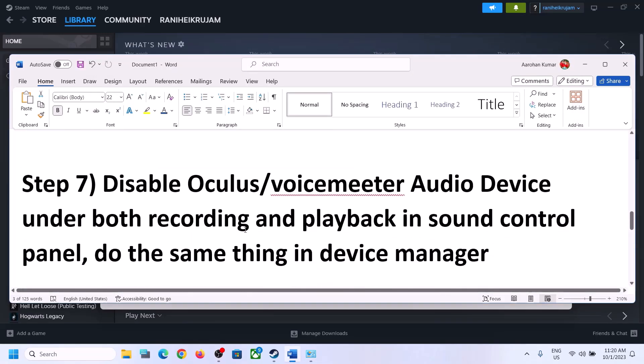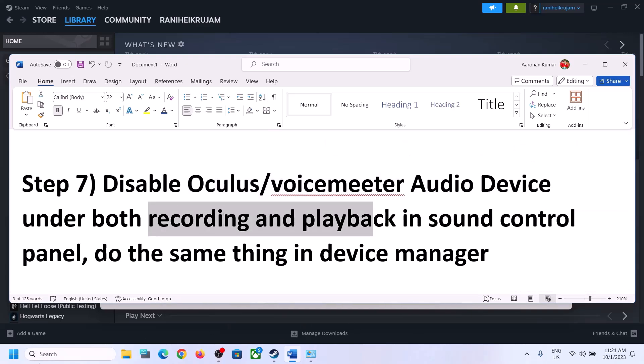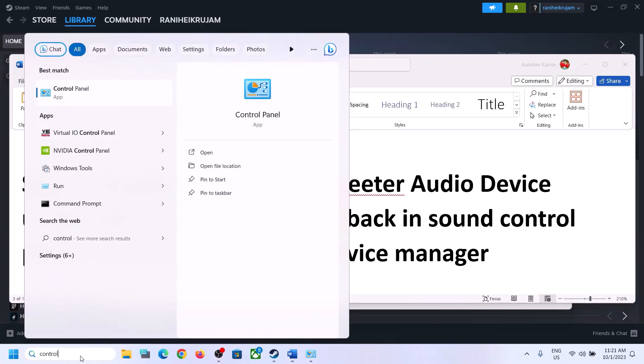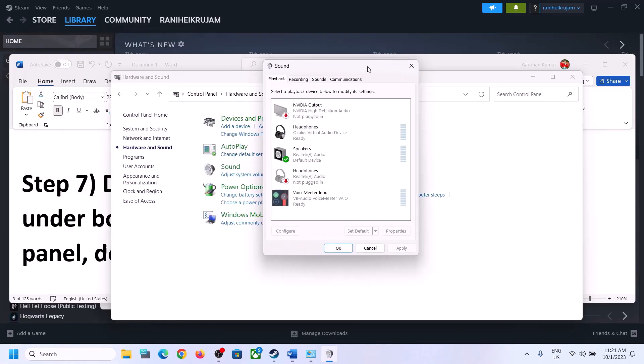The next step is to disable any other audio devices enabled in Playback. Open the Sound Control Panel — type 'control panel' in the Windows search box, go to Hardware and Sound, then Sound. Over here you can see many audio devices. Make sure that you enable only the speaker you want to use. In my case it's Realtek audio.